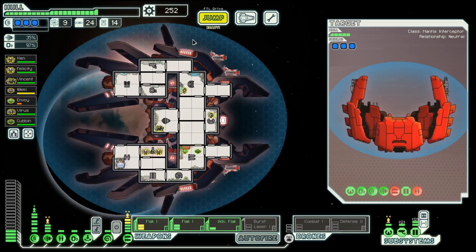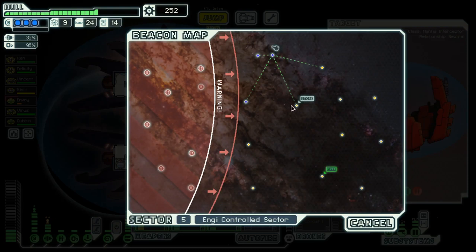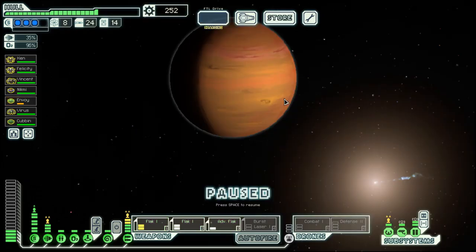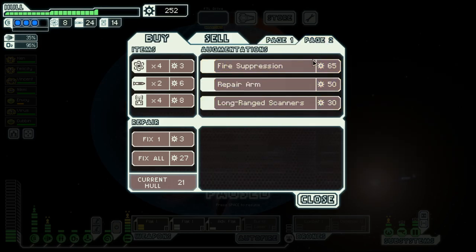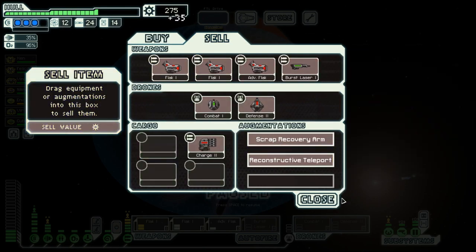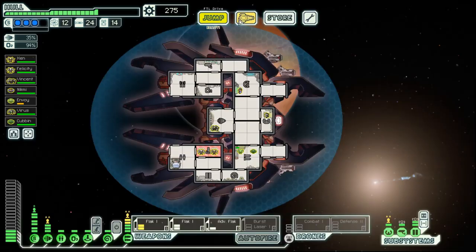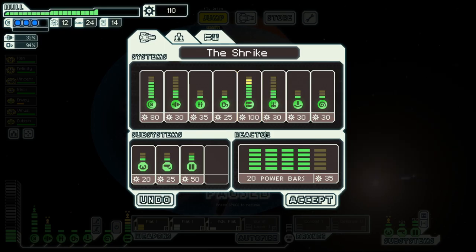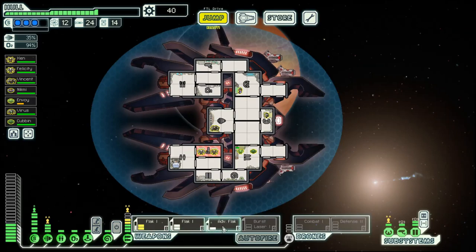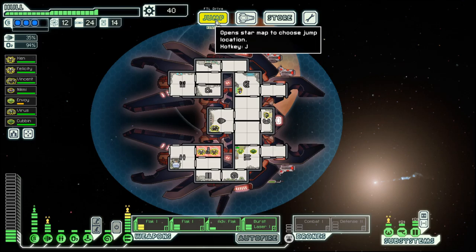Bring them back first, then we go to the store. Buy the fuel. Sell this one. And that way we can afford the burst laser Mark I.